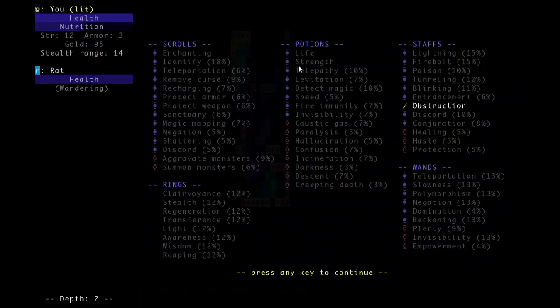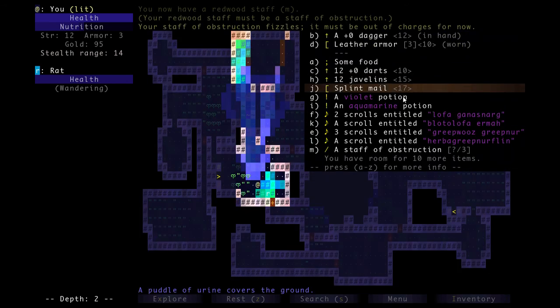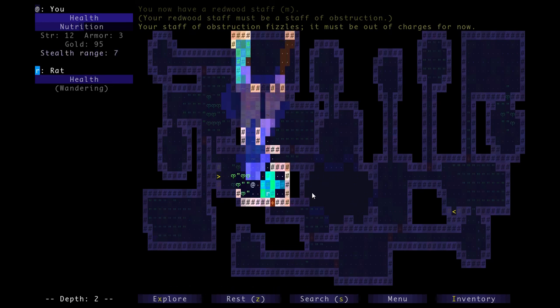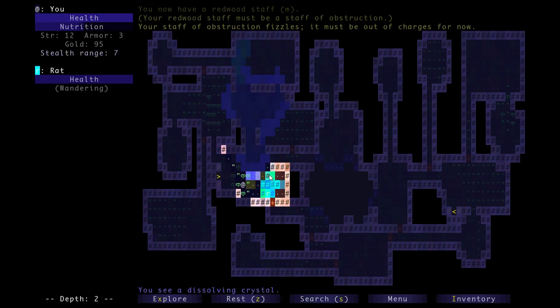The only way to get the actual charge number is by using a scroll of identify on it. A lot of times you'll want to save your identify scrolls for staffs, because then you'll know how many charges you have for the rest of the game. There's nothing worse than needing to use a staff, not knowing if it'll work, and then it fizzles and something kills you because your staff didn't work.